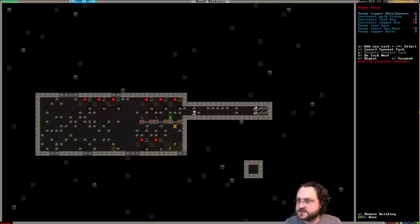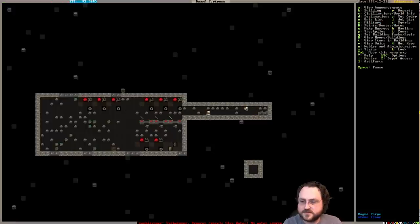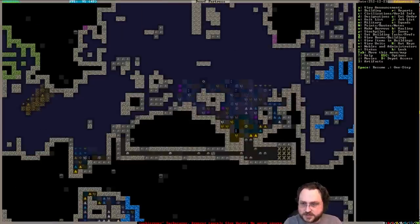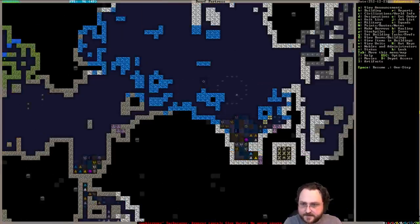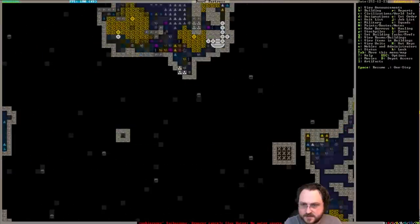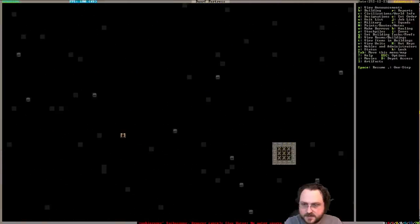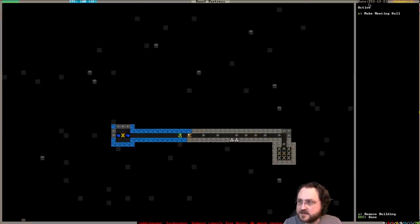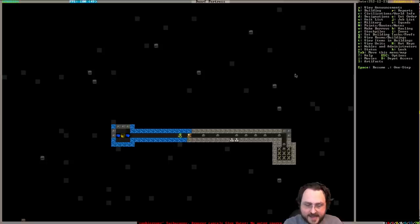Little automatic jobs - gold statues, iron maces. No water source - what are you talking about, Zombie Roger? Cancels, give water, no water source. We have a goddamn water source. Don't be like that. The water source is right here. I have a well - it's active. And I even have it zoned to explicitly be a water source. It says water source zero, though.